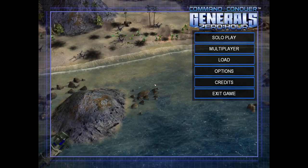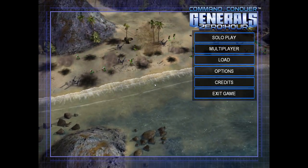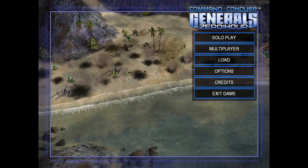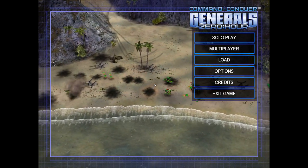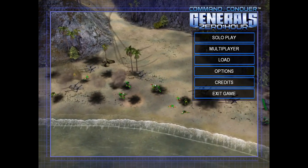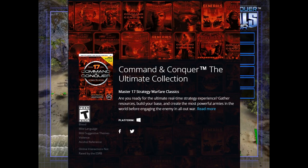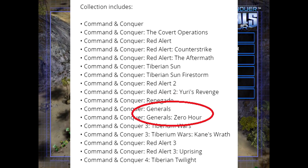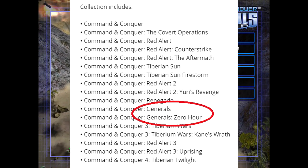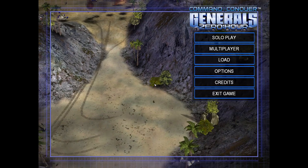At number 2, we have Command & Conquer Generals — a game of humor that mocks each side equally, and for that I absolutely love it. It is an RTS with humor, and that helps with the downside: it's only available on EA's Origin as part of a package deal. The good part of that package is you get all of the Command & Conquer titles at once; the bad part is that it's on Origin.